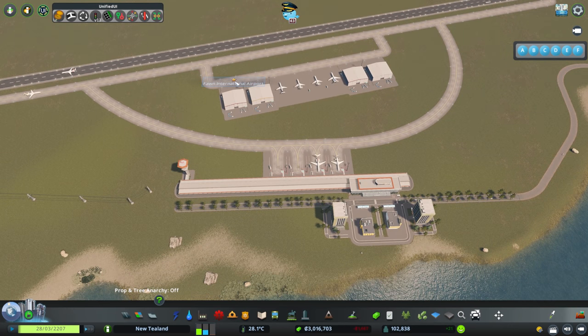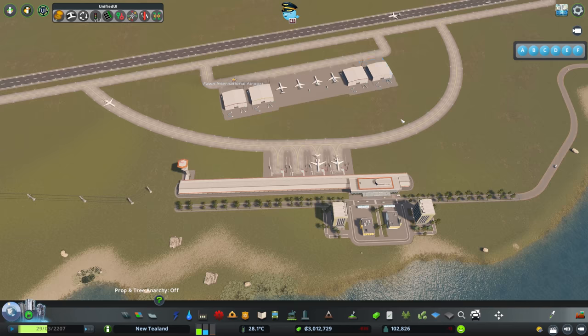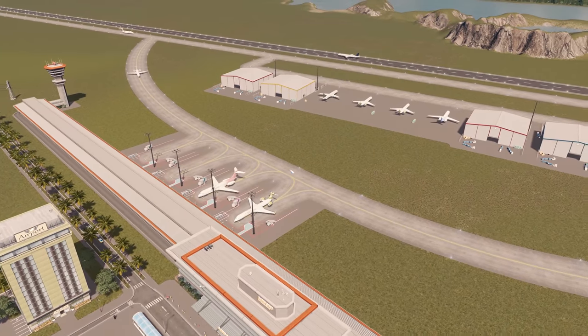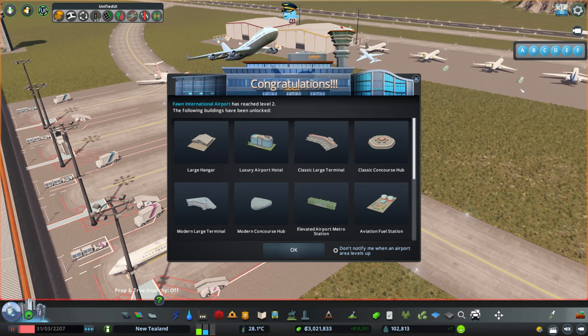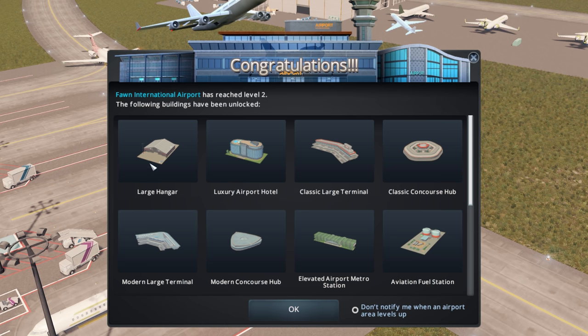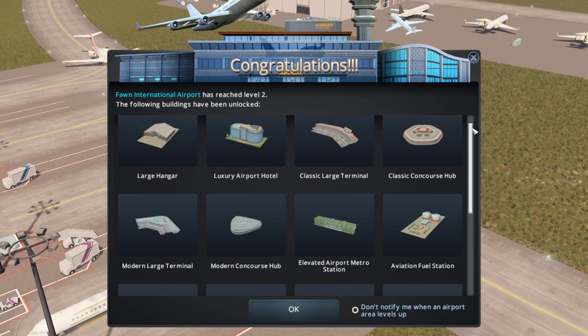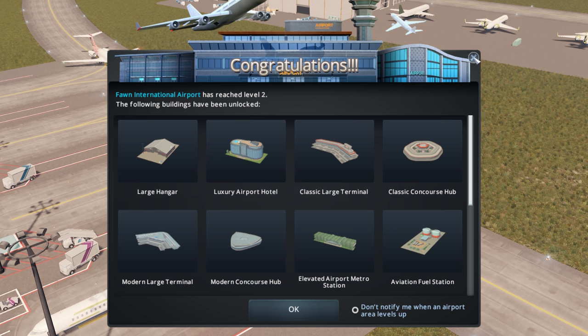What are we up to? Let's take a look. A couple more people and we're going to hit the next level — let's just let this run for a moment. And there we go — that didn't take very long! Congratulations: large hangars, luxury airport, the larger style of concourse and terminal. I think this is the one we want — the ultra-modern large terminal. Cool beans. Then we've got the lounge and all sorts of things.